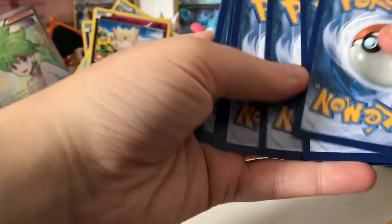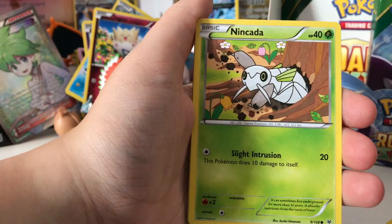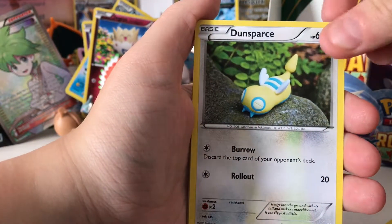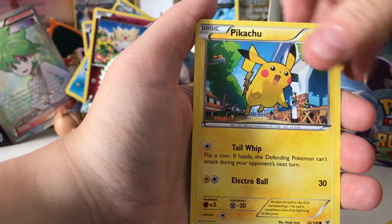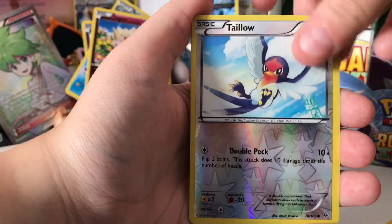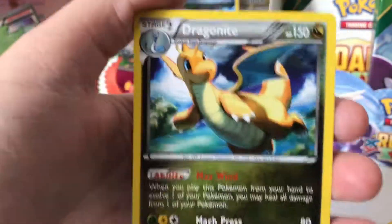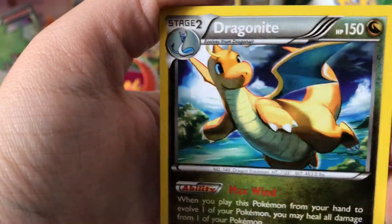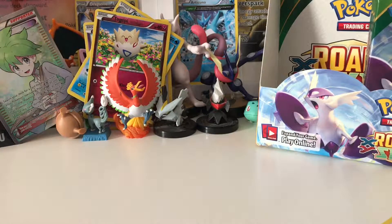Three from the back. Revive, Gallade Spirit Link, Skyfield, Nincada, Dunsparce, Pidgey, Voltorb, Pikachu. Reverse Holo Tailow. And Regular Rare Dragonite — with that awesome artwork, another one we don't have. So we are set for the Reverse Holo as well — the one for the set.